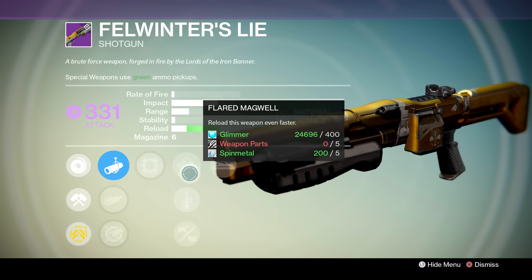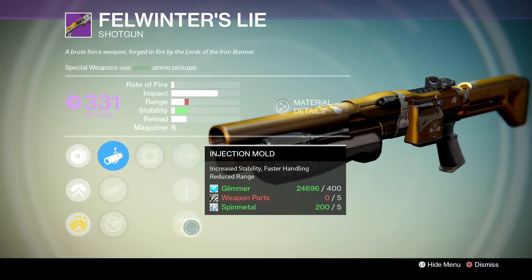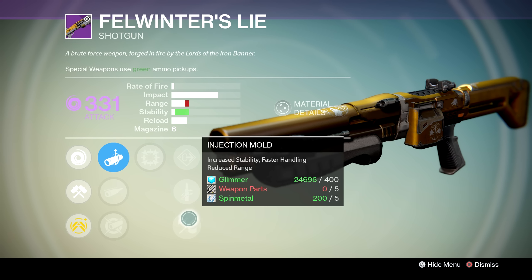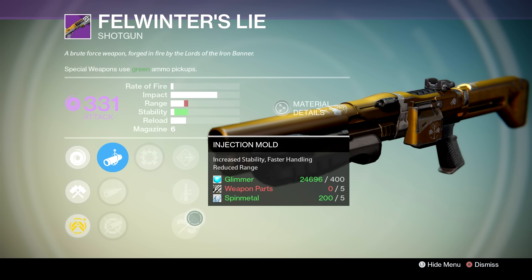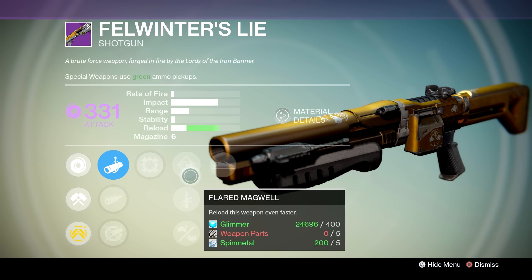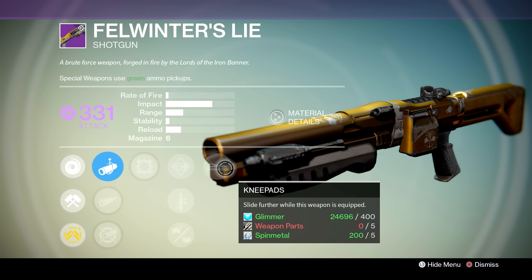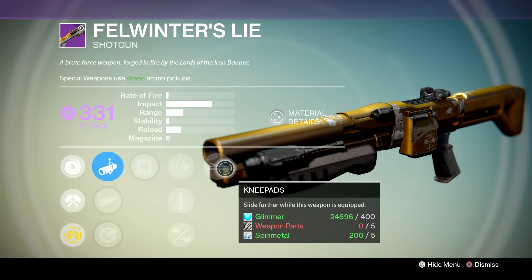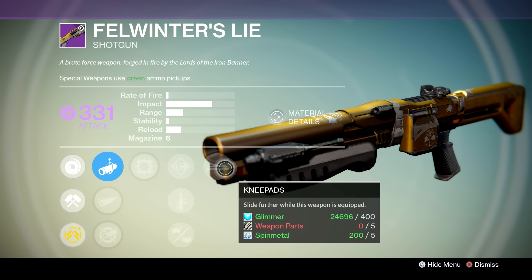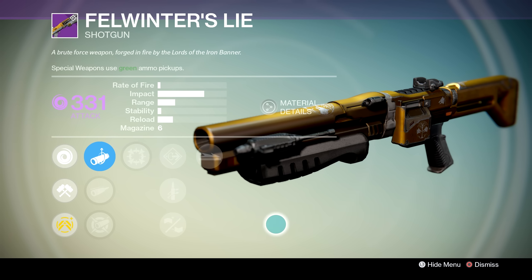In the middle tree we've got Flared Magwell, Quick Draw, and finally Injection Mold, which is kind of interesting. Injection Mold increases your stability but reduces your range, so I'd definitely recommend against that one — on this shotgun you want as much range as you can get. I would go for Flared Magwell just to help with reload speed, since the reloading on a shotgun is a little bit slow. The final perk is Kneepads, which allow you to slide further when you have the weapon equipped. This is actually pretty helpful in PvP — it's really cool to get that sliding around-the-corner shotgun kill.